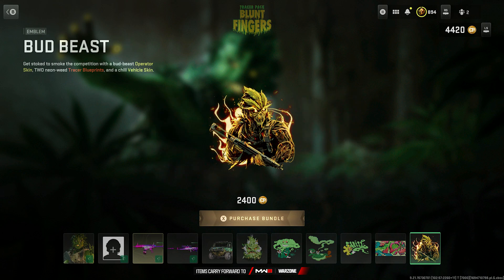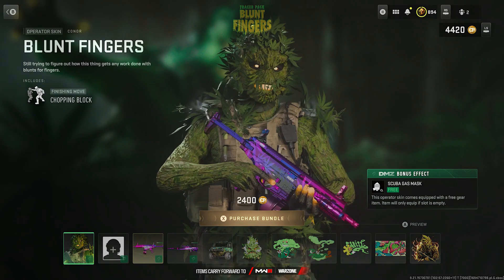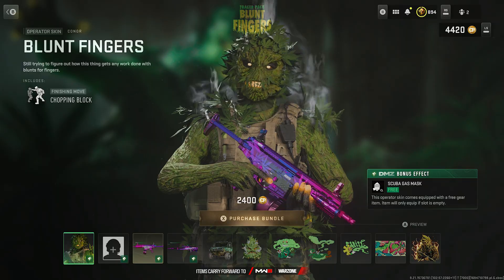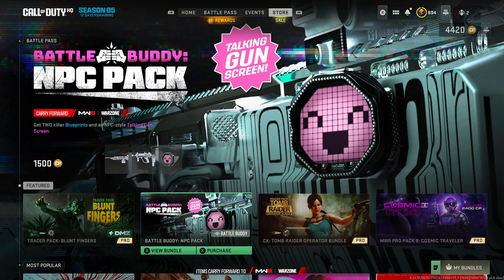The loading screen is called Cannot Bust It. Last item is the emblem Bud Beast. That's all the items. The outfit is called Blunt Fingers for the Connor operator, going for 2400 COD Points.